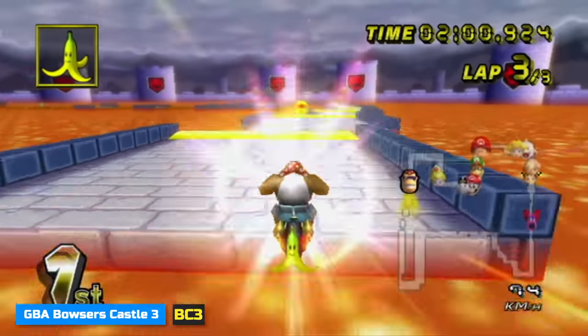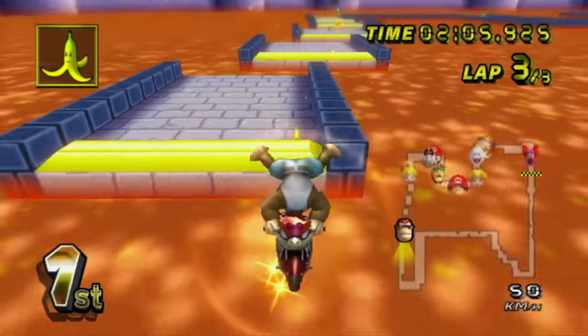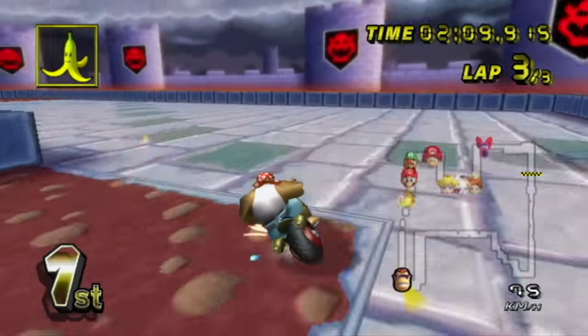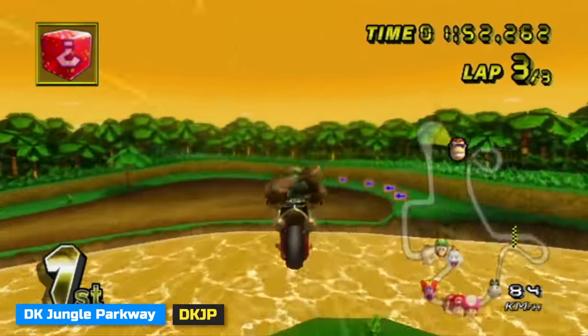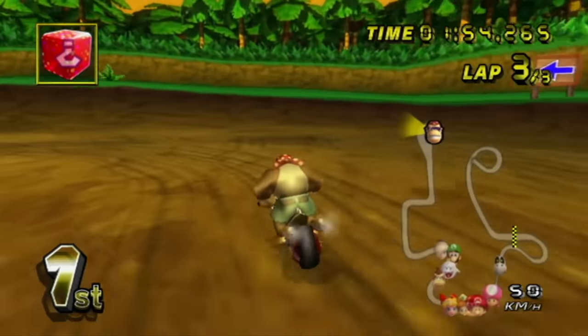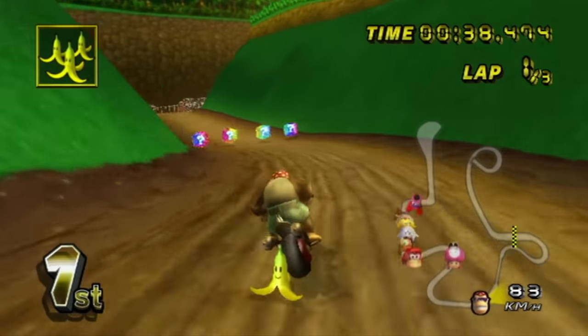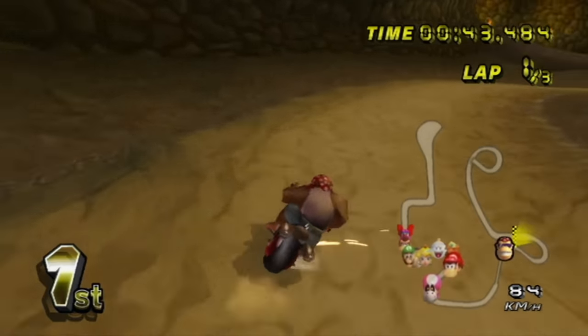BC3 — basically every right turn is a banana death trap. However, players would commonly trap the cut, making this track one of the most volatile and interesting tracks to watch. DK Jungle Parkway — the main thing to be mindful of when it comes to traps is either after the cannon or on the bridge. There's not too much to mention after that; just stay mobile and remember that in some cases, it's better to slow down than to spin out.